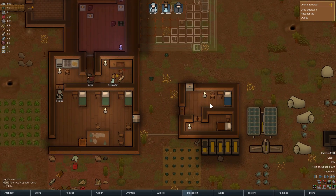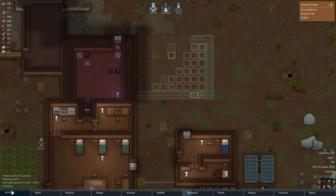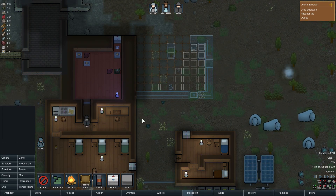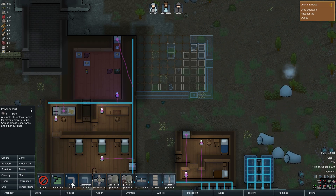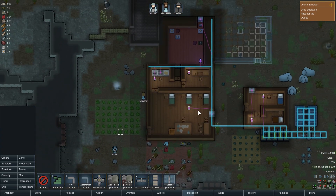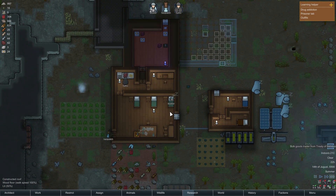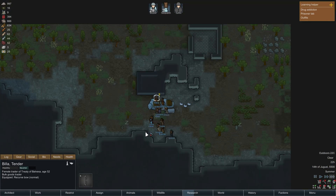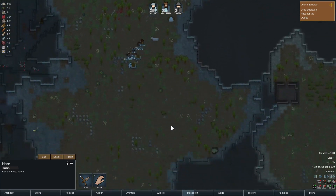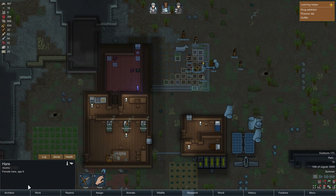I'll just turn this completely into a cell, which means I'll also need a cooler, so I'll have to run some power. And then we'll have a little hospital. There's a trader - it's not bad. Maybe they'll die just like the other ones and we'll be able to keep all their stuff.